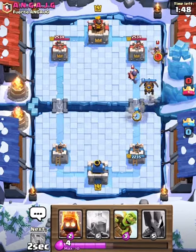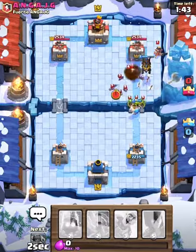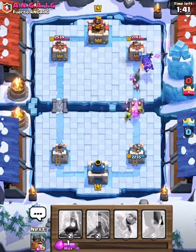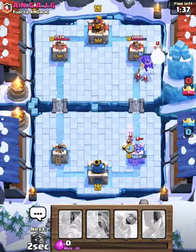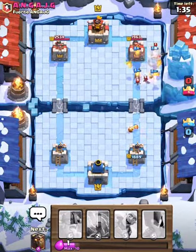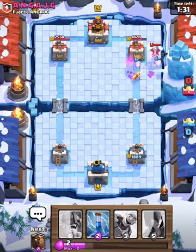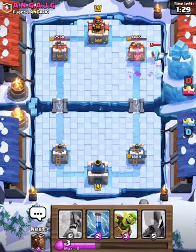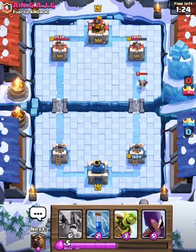I'll play a wizard. There's the wizard, and now princess — and that's lightning, all of that. I don't have enough elixir to zap. Let's play some fire spirits to take care of that. Lava pups on the tower — fire spirits going down. We get it down to 1445. Pretty good.